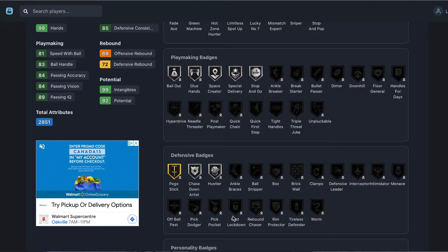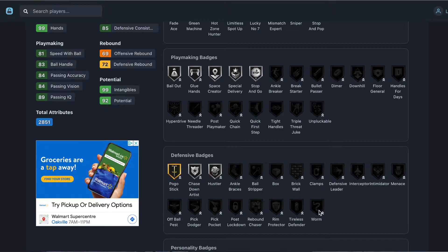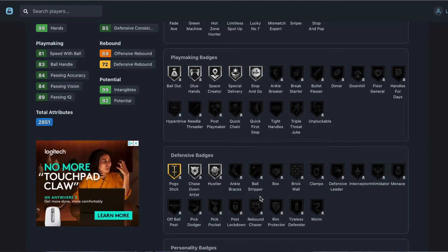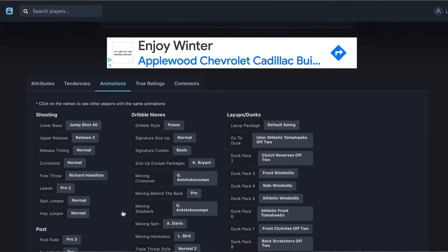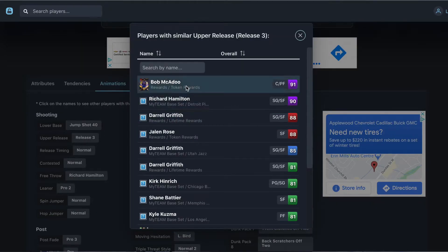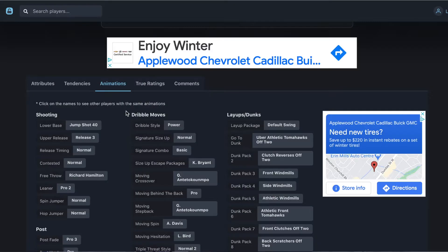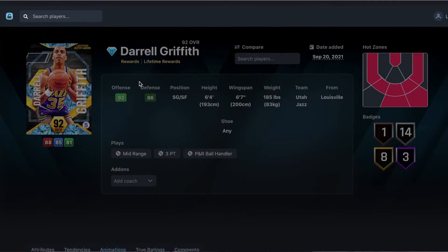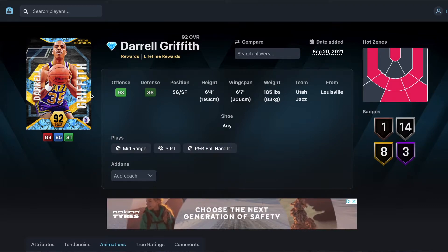He can get every single defensive badge in the game, which is why he's a bit lower here — if you add all defensive badges to gold, he's one of the best shooting guards: gold clamps, intimidator, menace, interceptor, rim protector, rebound chaser, pick box, pick dodger, off-ball pass, ball stripper, brick wall — a defensive god. His release is Daryl Griffith/Tim Hardaway, which I'm not the biggest fan of, and he has power dribble style which isn't great. Still a very good card. Daryl Griffith at number seven.